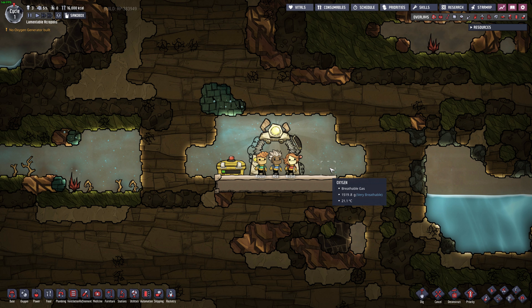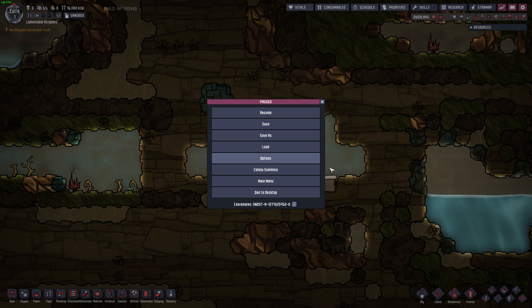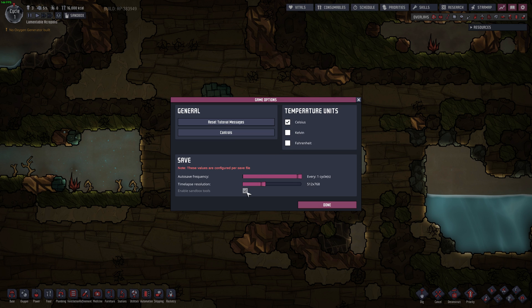One last thing: you can also turn on sandbox mode from an existing save. I suggest doing a save-as with a different name first. Then, in that new save, go to options, then game, and there will be a checkbox to turn on sandbox mode. This lets you keep your existing infrastructure while testing a new build, without replicating everything in a fresh sandbox map. It won't mess up your achievements or your main playthrough — it's just a side copy you can use to quickly test something and then load back into your original. If you like this video, please hit the like button and consider subscribing. Check out my other 'How Does It Work' series videos, and if you have any questions on sandbox mode, feel free to ask them in the comments.